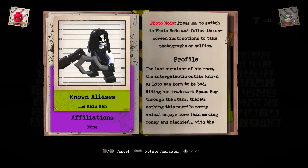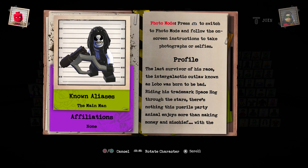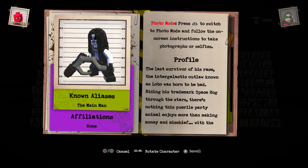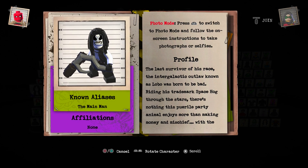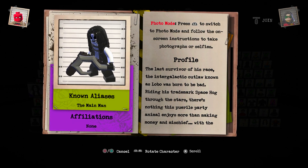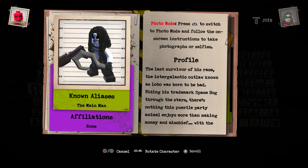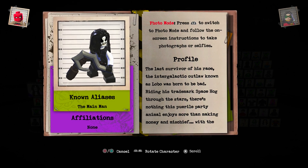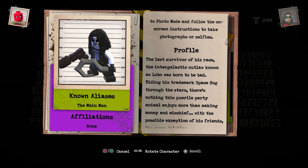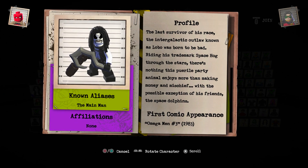'The last survivor of his race, the intergalactic outlaw known as Lobo was born to be bad, riding his Treadmark Space Hog through the stars.' Space Hog is a vehicle in the game — I just haven't unlocked it yet, I'm hoping I will. I already got Lobo's space dolphin unlocked, I'm just missing his Space Hog. 'No peritial party animal enjoys more than making money and mischief, with the possible exception of his friend the space dolphin.' First comic appearance: Omega Men issue 3, 1983.